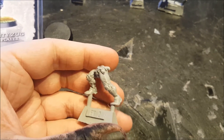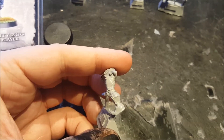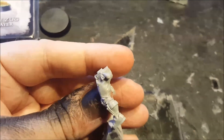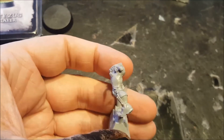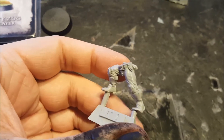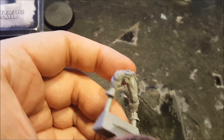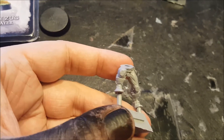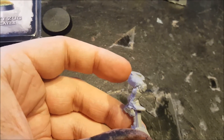It has such nice detailing and there are nearly no signs of mould lines, just a bit of flash here and there. This is of course his legs — he has a small belt pouch, probably some money he got from a coach. He has a spiked groin protector, as well as knee pads and stuff like that. Looks wonderful so far.